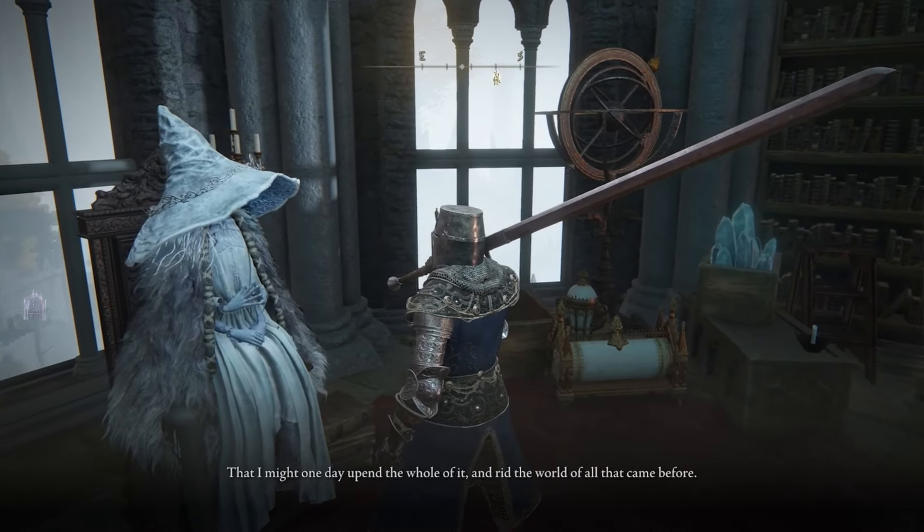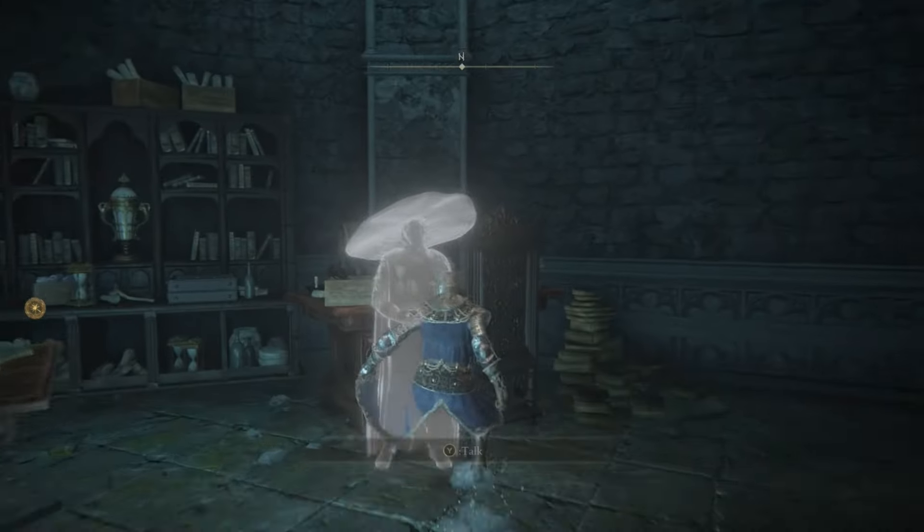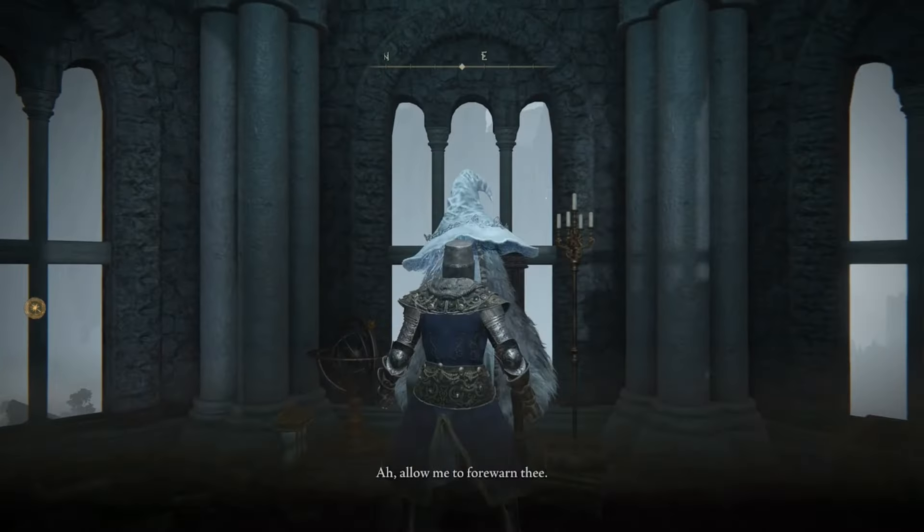Once you've come to an agreement, she'll tell you to go downstairs in Ranni's Rise and talk to Iji, Seluvis, and Blaidd as their spectral forms. Exhaust all their dialogue and then return back to Ranni.